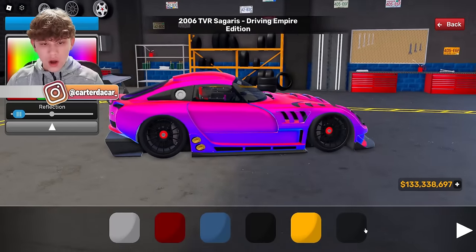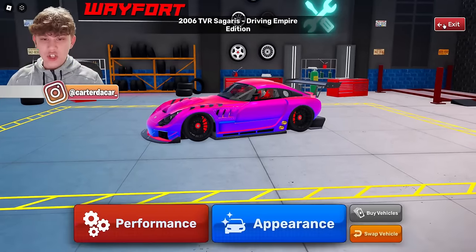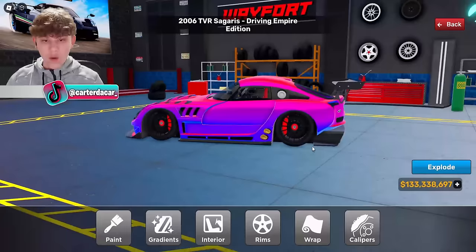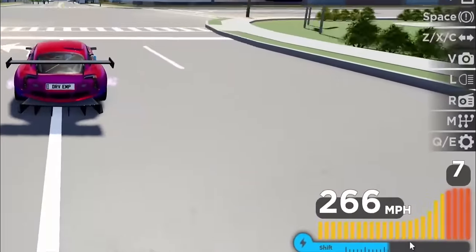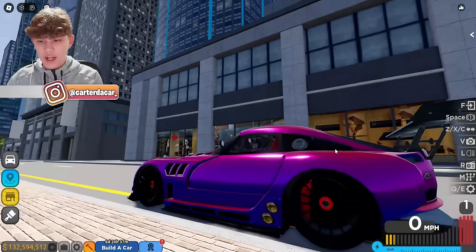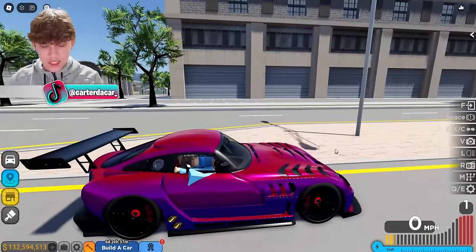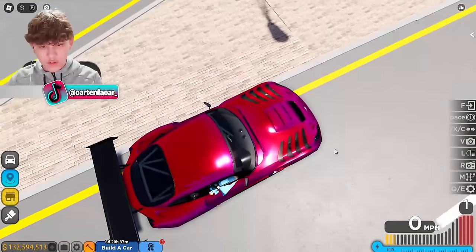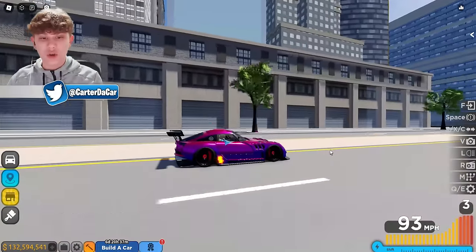Oh my God, wow. Let's go ahead and put on some red brake calipers, and that should do it for the spec. This thing is stunning. I'm testing the top speed on the car right now, and it looks like we're going 240 without boost, and with boost we can go 267. So this thing isn't about top speed — it looks like it's going to be a great track car though. Look at how insane it looks with this crazy paint drop — it goes from red to pink to purple to blue. That is insane, this thing looks so cool.